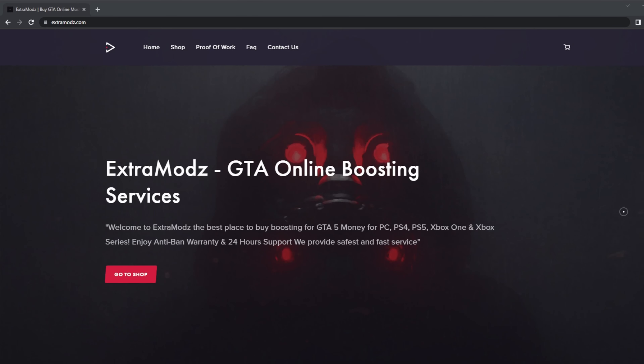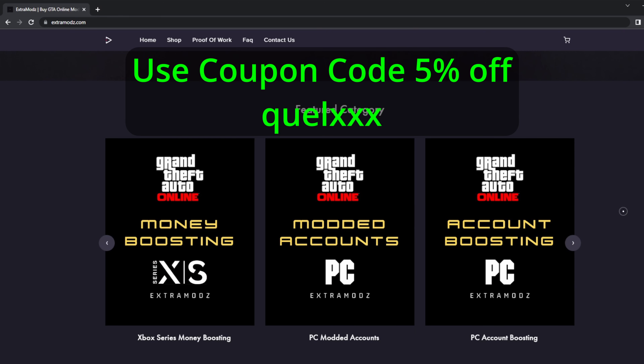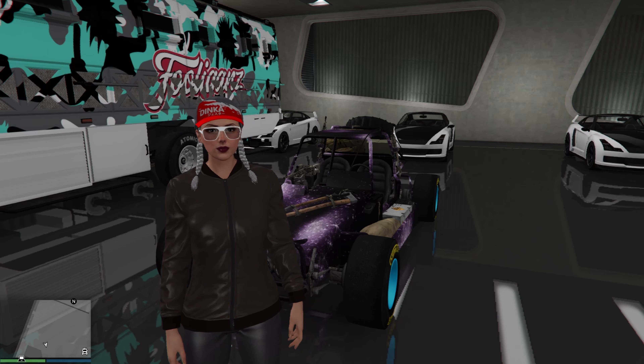Now before I move on, just a quick message: if you intend to purchase anything or any services from extramods.com, I have a code for you that will give you 5% off. You don't have to buy if you don't want to, but just remember this coupon code when you do. So once you've prepared all the requirements, let's go ahead and do this.